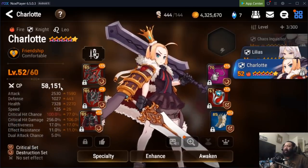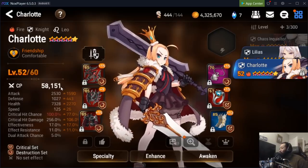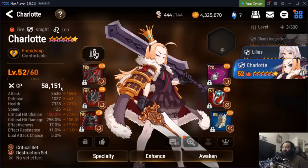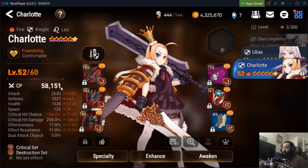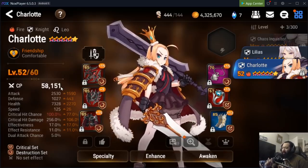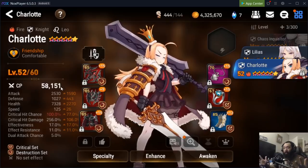Here we're looking at Charlotte — please don't take this as a way to gear her. This is just some gear I threw on her a long time ago. This gear is absolutely going to change. If you're wondering how I'm going to build my Charlotte, I'm probably looking at a counter Elbrus build — probably tanky, high damage with Elbrus, with a little bit of speed.